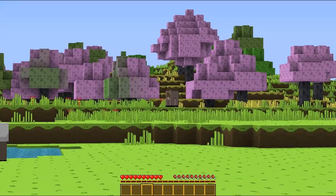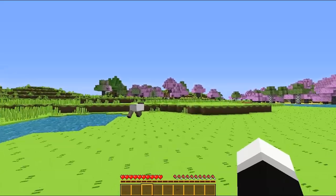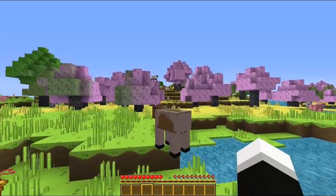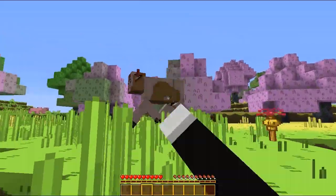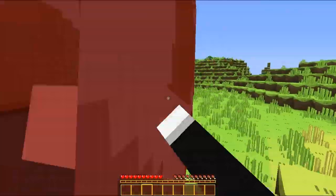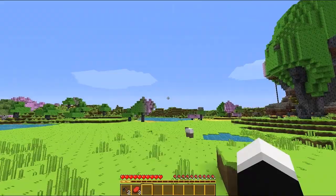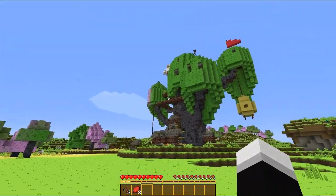Is that the cow that always stares at Finn and Jake? Let's go take it out. You ain't gonna mess with my friends anymore. I will take you out. Isn't it the ice king in there? Get out, Ice King. You're gonna die. Leave the showcase and never come back. That's my bad guys — I thought it was the ice king but that was a cow.